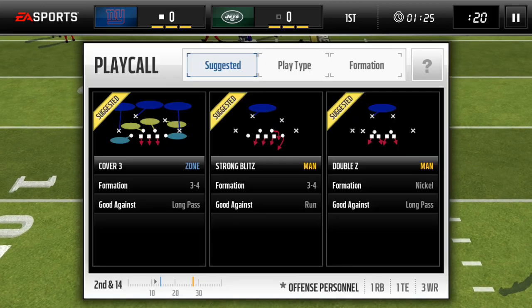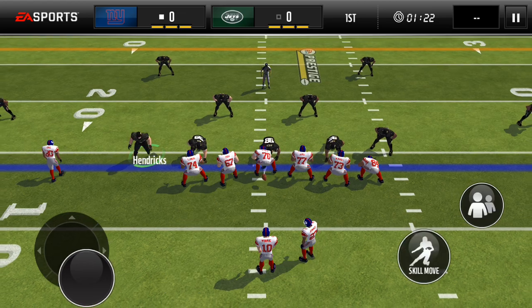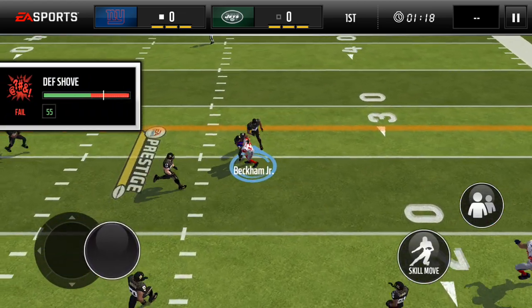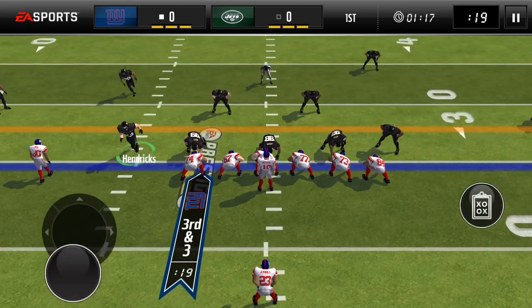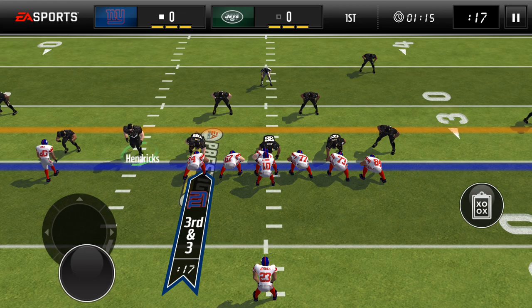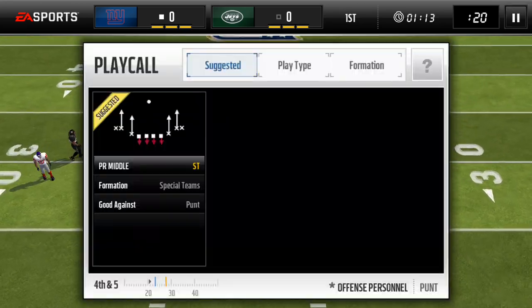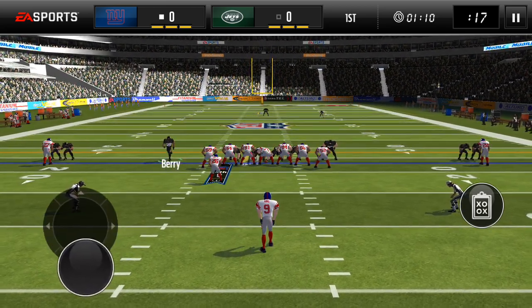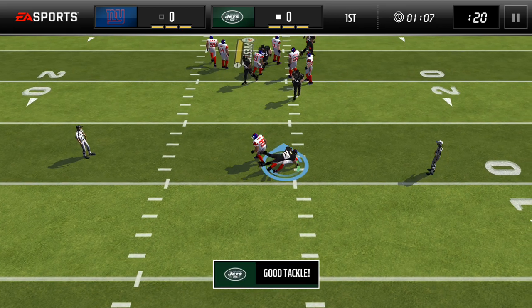Ted Hendricks gets a big sack on Eli Manning. They bring the pressure again but find OBJ. Third down and three — they ran it. Here's Eric Berry — he blocks so many punts, he's so fast. He just goes up there and blocks the punt. Brad Wing was the punter.